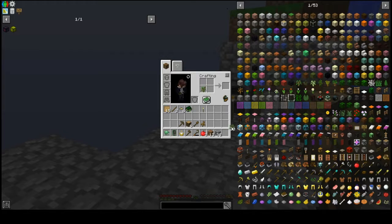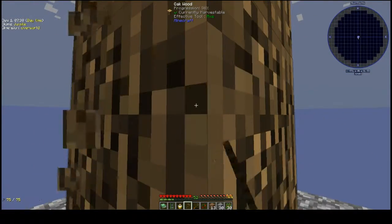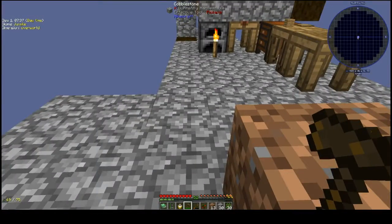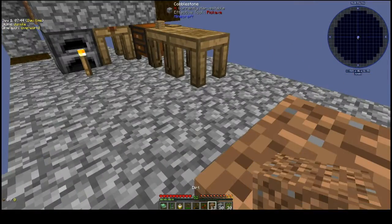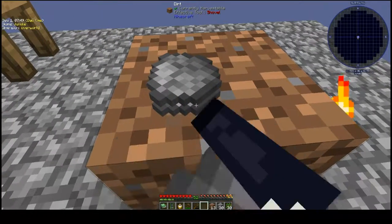I've got my third apple — everything is coming up Millhouse! I cut this tree down all at once with vein mining. I guess technically I could have been vein mining even before having the axe. I should probably make another little platform to have my apple tree on so I can actually collect some apples.